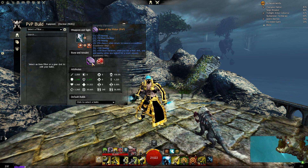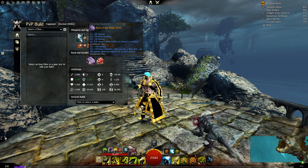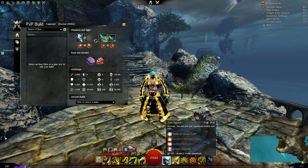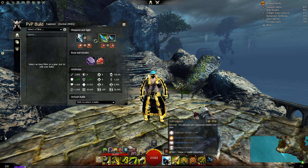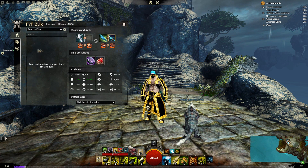Rune of the Water: every 30 seconds, 25% chance when struck to remove a condition — extra nice. And 20% longer boon duration. When you use a heal skill, you and nearby allies are healed for a small amount every 10 seconds cooldown. Our healing skill has a 20-second cooldown, which is pretty nice. Plus we get fury, we remove two conditions with the healing skill, and it's pretty solid overall.